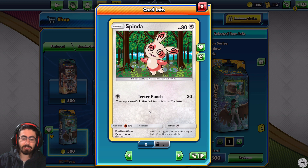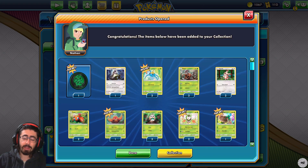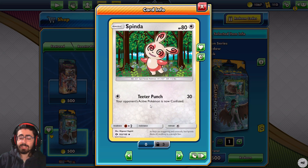Spinarak - one energy for Teeter Punch, 30 damage and your opponent's active Pokemon is now confused. This is a stupidly good Pokemon - one energy for 30 damage plus confusion. I've got two copies of this. This is ironically really powerful. Granted, if your opponent evolves it's not that great, but as long as your opponent doesn't evolve, this Pokemon's great.